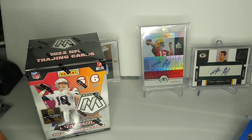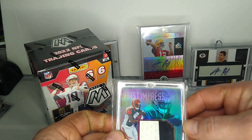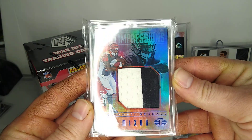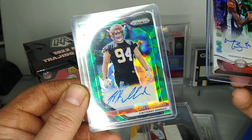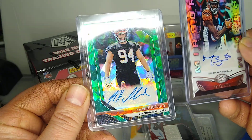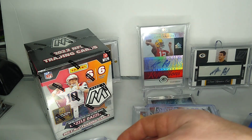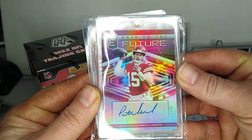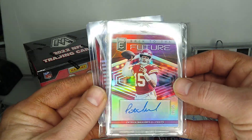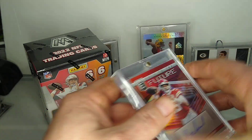For the Bengals, we got a cool little Joe Mixon. Pulled this Mixon also, just two-color patch, nothing too crazy, but Tyler Boyd auto and then Sam Hubbard Green Crystals auto rookie — obviously a big player with the Bengals. And of course you never get sick of showing off the little Patrick Mahomes I pulled. I'll probably link that in the description. Mecole Hardman rookie auto — most of those were numbered.